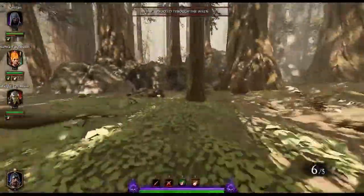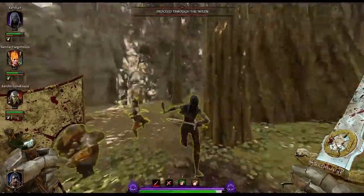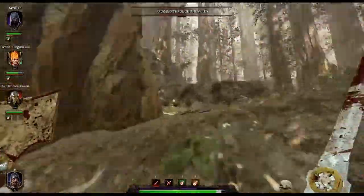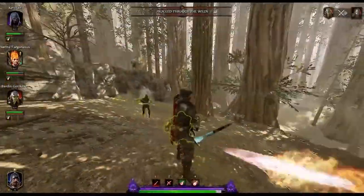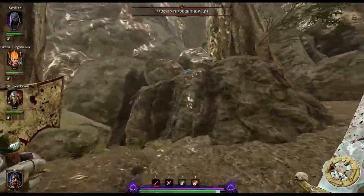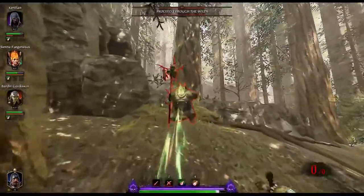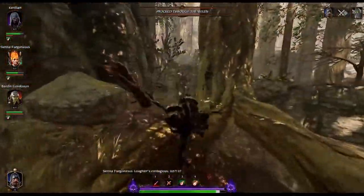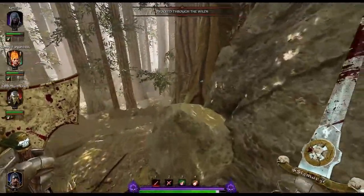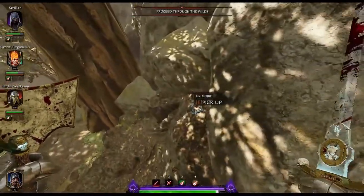Going back towards where we started and instead following this left-hand wall will bring you further down towards your first grim. A lot of enemies can spawn in this area — it's a bit annoying — but if you go down to that far left-hand corner from right where you started, you'll find the first grim sitting on a rock. This grim can be reached from down below; it's how I usually grab it and how most people I know grab it. But the obvious intended way, just in case this is ever fixed, is to go up on these rocks, jump across, and come down on top of the grim.